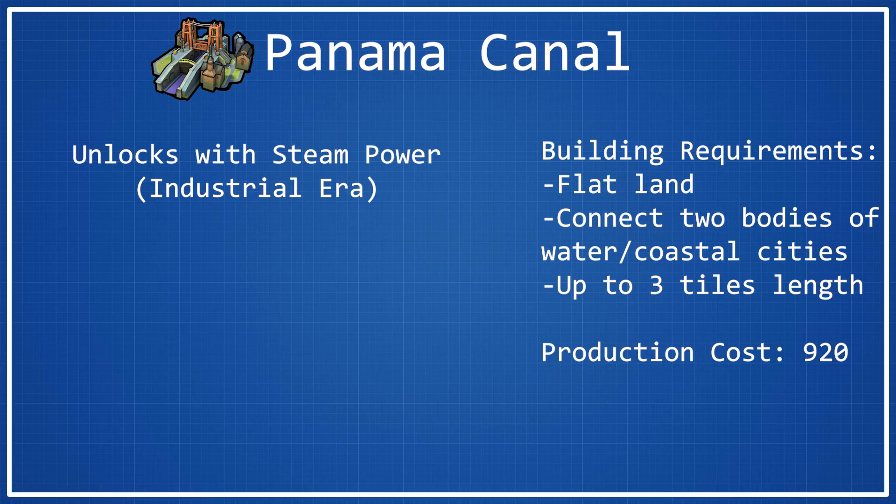It also does have a production cost of 920 production, which is comparatively low compared to most of the other industrial era wonders — and this is a good thing, because otherwise I don't think anybody would build this wonder. For its wonder bonuses, the only real one is that it gives you plus 10 gold per turn, which sounds like a lot but isn't really that good in the grand scheme of things. The other thing you get — not listed as a bonus — is that you can use the canal to pass your naval units through it.